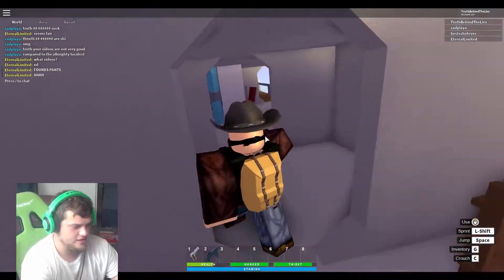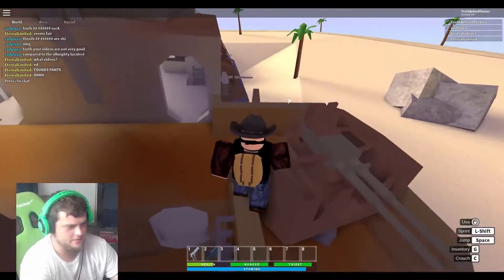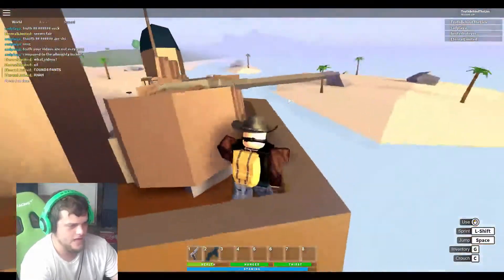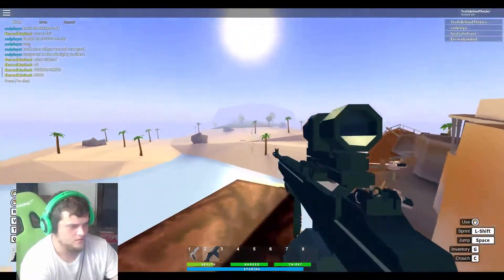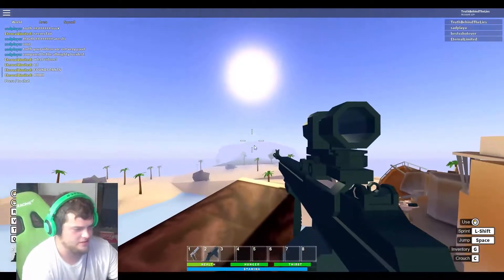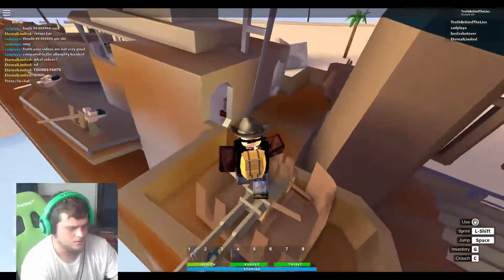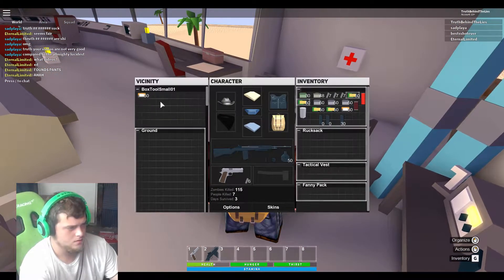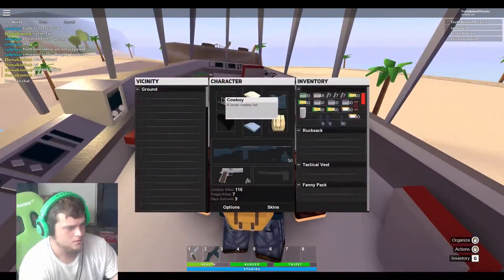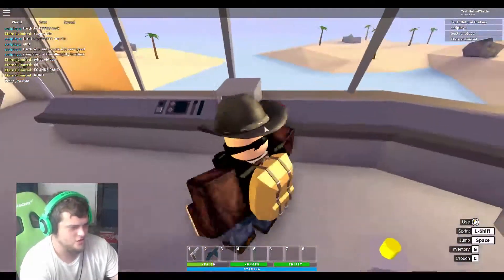The loot isn't letting me loot anything now. I'm in the shipwreck — one of the most iconic spots on the map — supposed to be lots of great loot here but I can't loot half of it. The lighthouse is up there. These are the loot spotters but they're just showing up instead of actual loot.